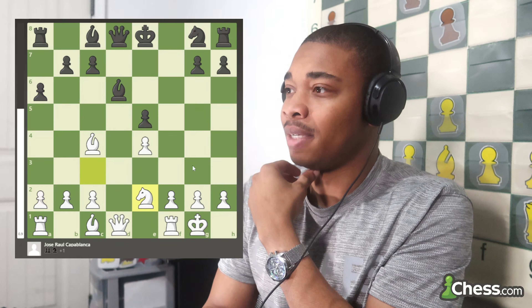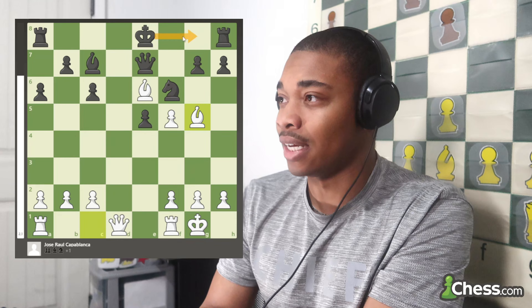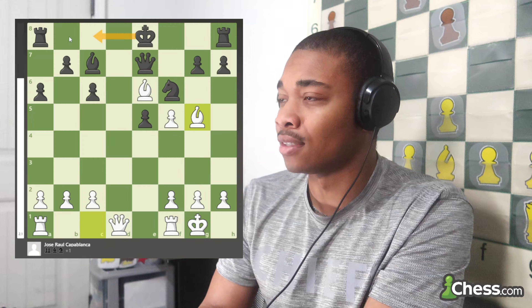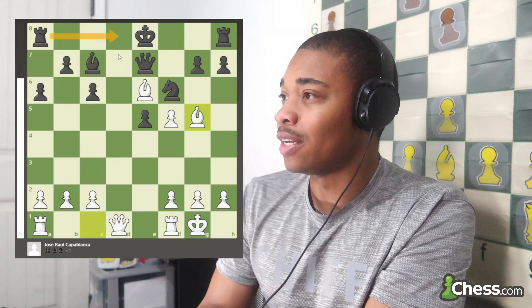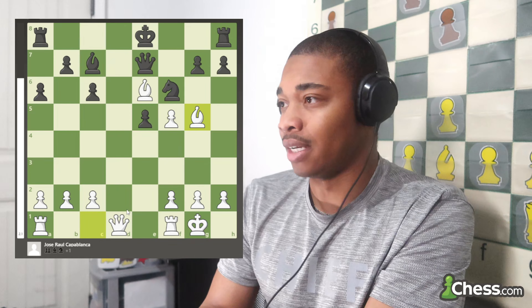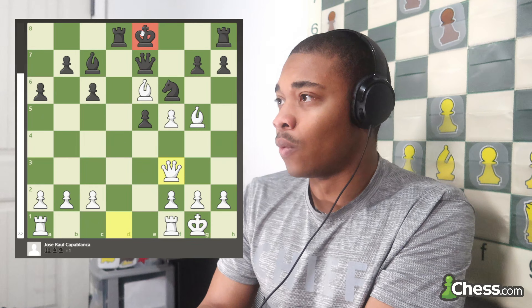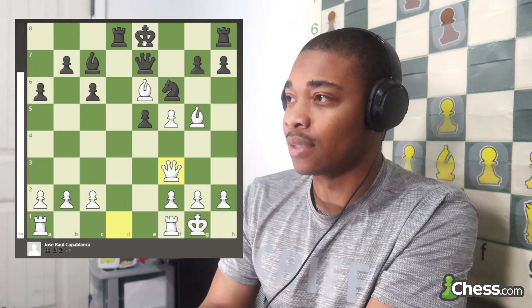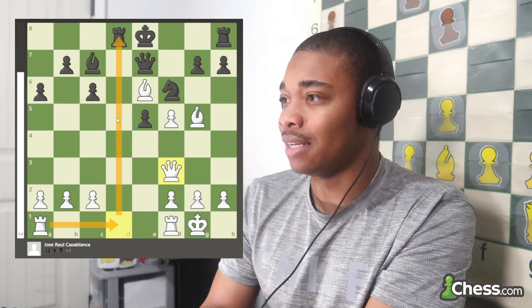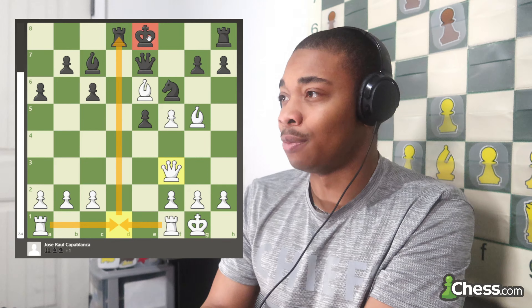After queen E7, bishop E6, bishop C7, bishop G5 — not only can black not castle kingside, but they can't even castle queenside. If they try rook to D8, even though that attacks the queen, after the queen moves to a good square like F3, where is this king going on E8? It's not good, because we could just put our rook on the D-file, exchange their only good rook, and then all four of our pieces will be attacking their king.